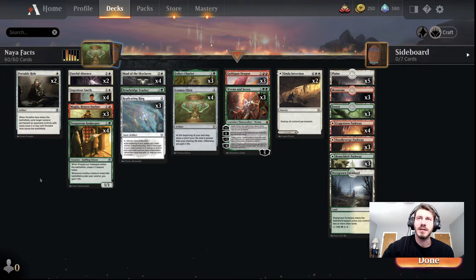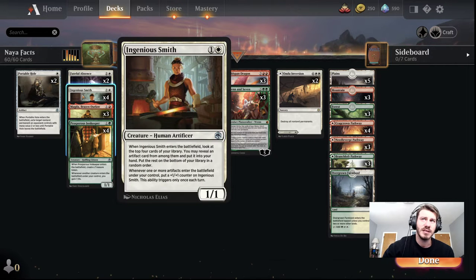What's up, y'all? It's Mike in the building. Today we are exploring my new creation that I call Naya Facts. It's an artifact-based Naya deck. There's some powerful cards in here, but there's also some questionable cards, like the build-around, Ingenious Smith.